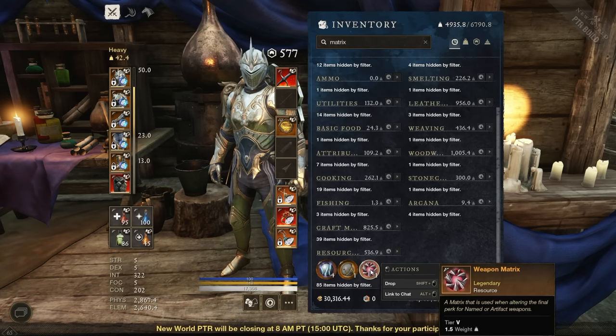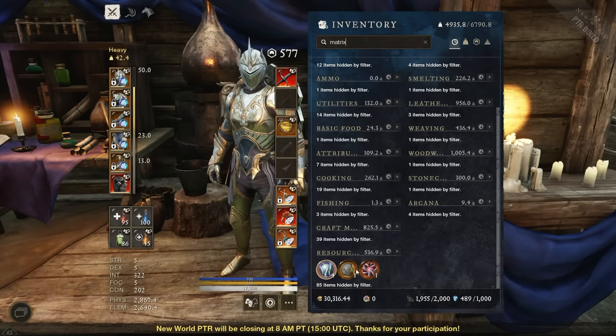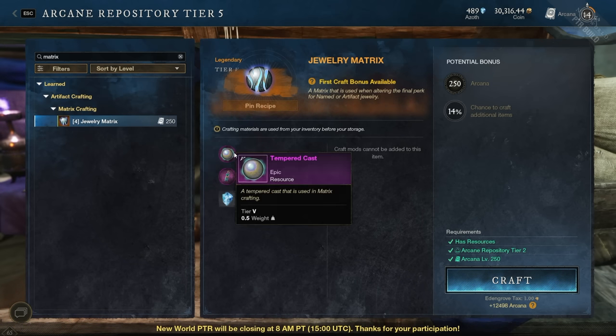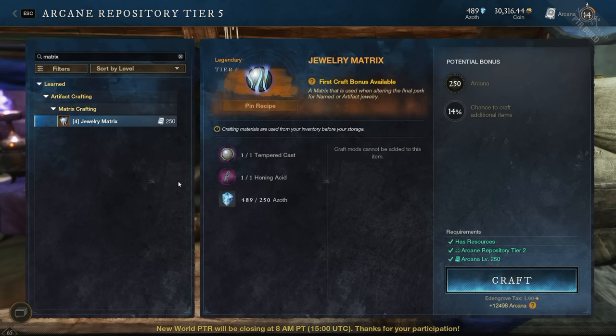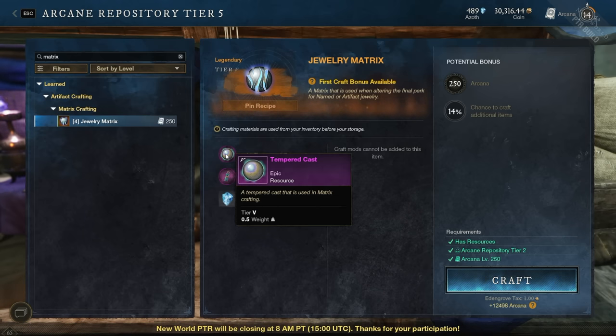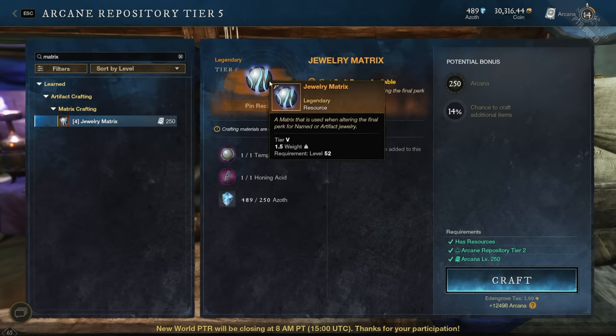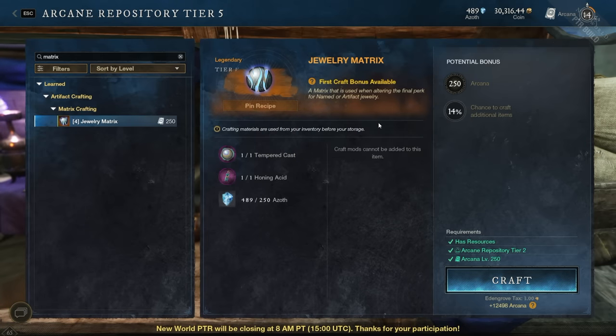Making these materials is not super cheap. However, the Matrixes are bind-on-equip, so you can trade them to other players and buy them off the trading post — you don't need to be at 250 crafting yourself, though they'll probably be quite expensive. Interestingly, you can also make the Jewelry Matrix at the Arcane Repository with slightly different materials, like a Tempered Cast instead of Blessed Rivets, giving you multiple crafting paths.